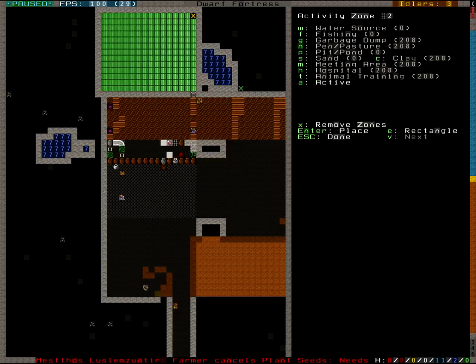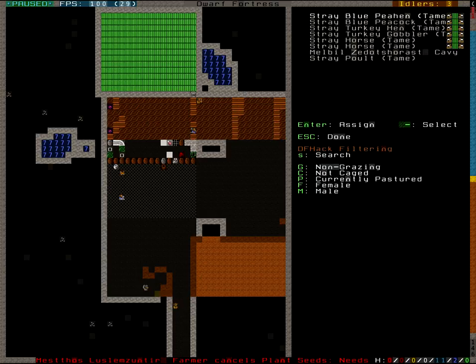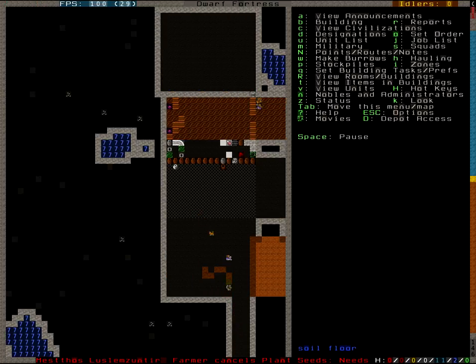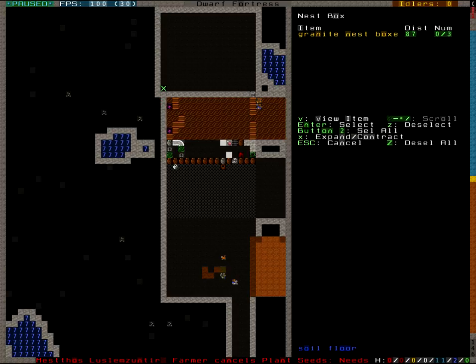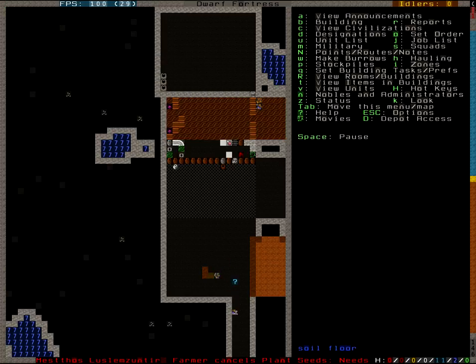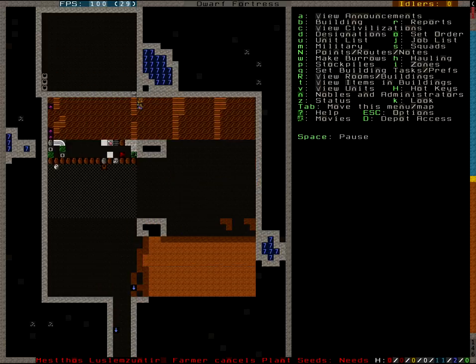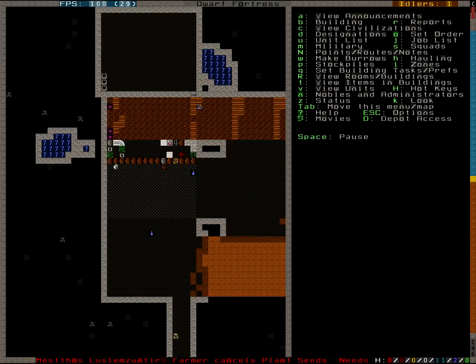And now it's time to make a new pasture. All those birds go down here. The others can't go down here because there is no real stuff growing — no grass or cave moss — so they can't actually feed on that.